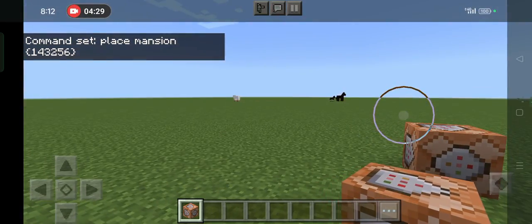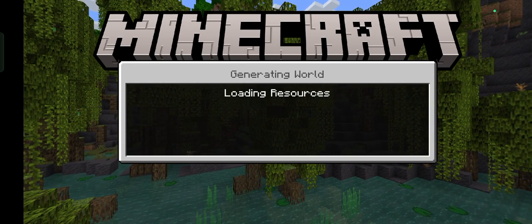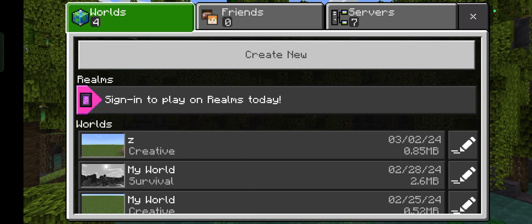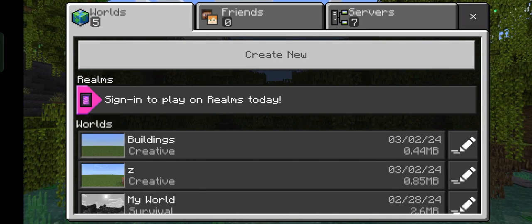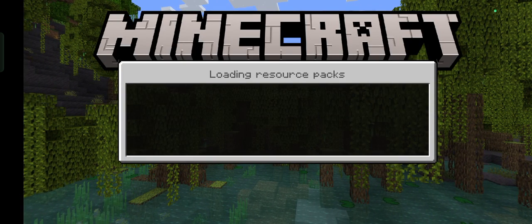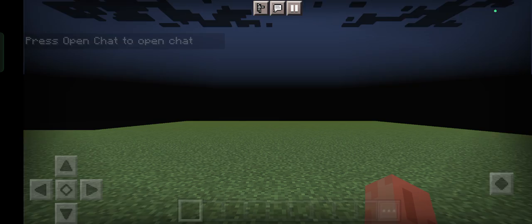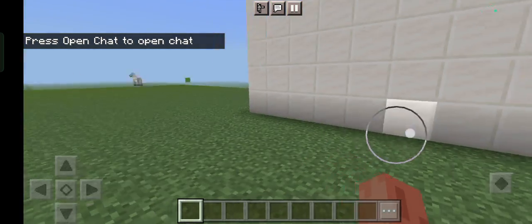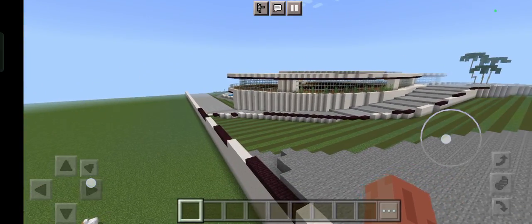So that's it, I already placed it here guys. Then I'm going to save and quit, then go back later after this. So let me go back to the world. Wait a minute guys, this Minecraft is not the latest version. So here we are guys — it's the back of the mansion. This is the whole view of the mansion here.